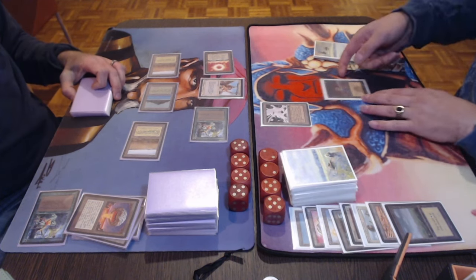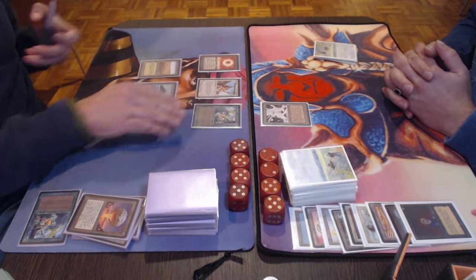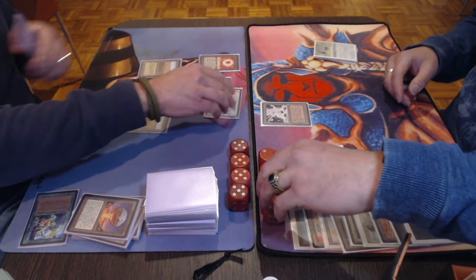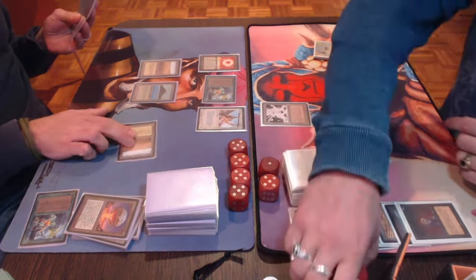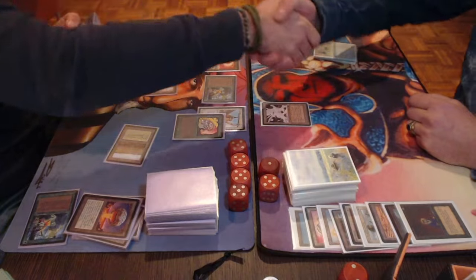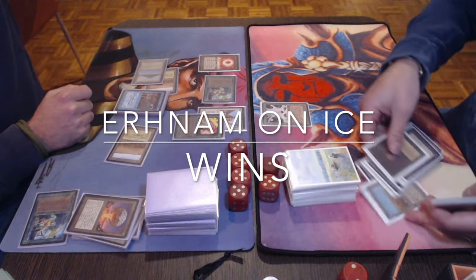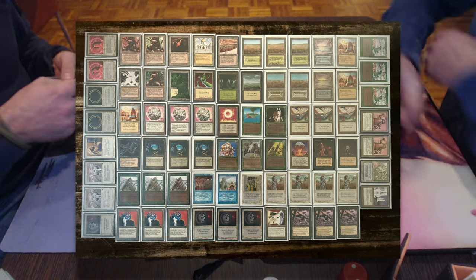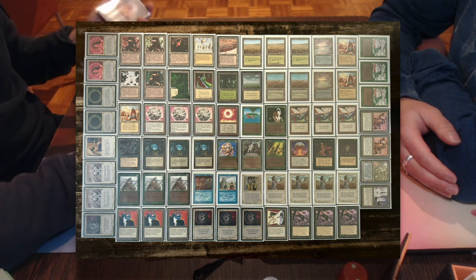This is very frustrating for Tristan, and I think his deck deserves better. But it's just not working in this matchup. It shows the incredible strength of Urnum on Ice — the Disenchants, the Ice Storms — it really sets you back. There's the attack, and I believe I saw a Time Walk in Roby's hand too. If he has it he's probably going to play it out now and take the game. Going to play Llanowar Elves, and yes — there's the Time Walk. That's it. Roby winning here, very very quickly, very very easily.